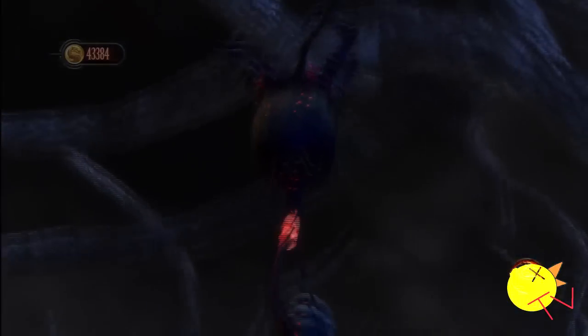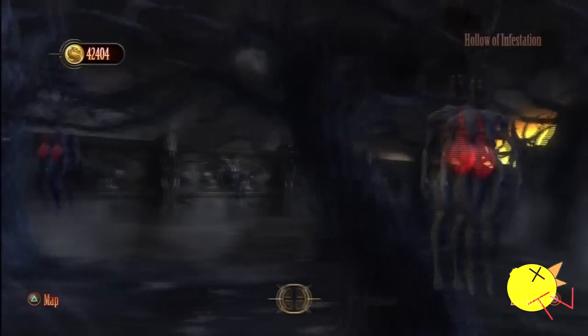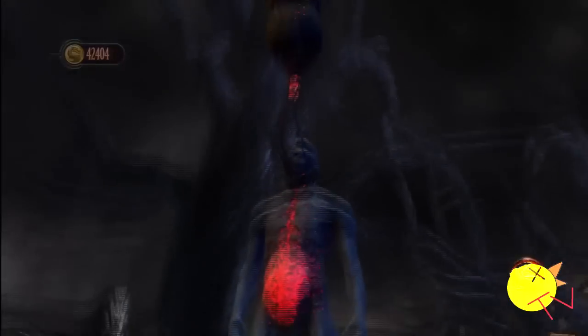Now we're in Infestation. We're getting Liu Kang's alternate costume, which is number 8. Keep in mind I already got Mileena's, so I skipped it — which is number 33. And now for the final one: Sonya Blade, number 22.